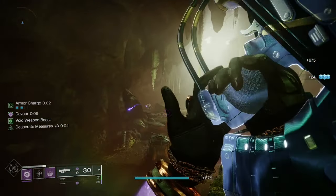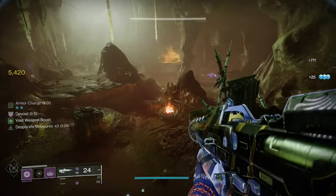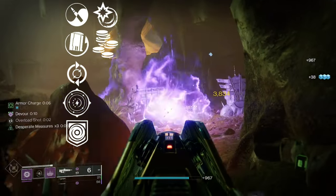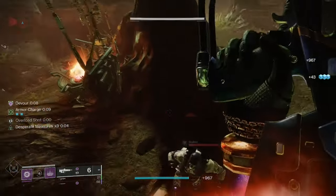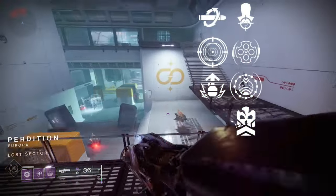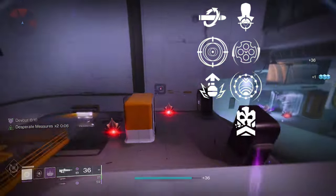If you're not familiar with how we do these types of videos, I'm going to lay out all the perks offered and then go over what I think the best rolls are. In the first column we have Zen Moment, Rewind Rounds, Feeding Frenzy, Keep Away, Repulsor Brace, Under Over, and Loose Change. In the second column we have Headseeker, Desperado, Destabilizing Rounds, Desperate Measures, Kill Clip, Frenzy, and Adrenaline Junkie.